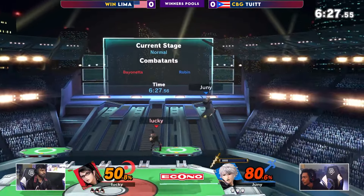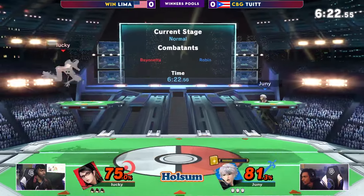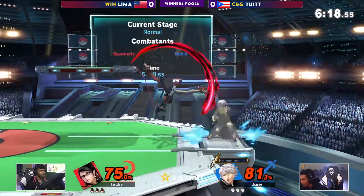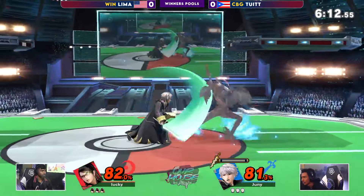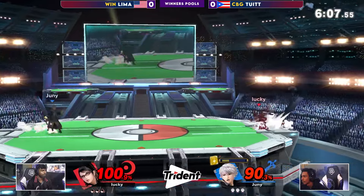That's definitely going to take a lot of damage, but only 80% coming into it. Punished with that forward air. Yeah, Tua is going to struggle in the neutral a lot here, just based on those very slow stats that Robin has. Not a lot of airspeed, not a lot of ground speed. Meanwhile, Lima can fade in, fade out, use things like that ABK to whiff punish a lot more heavily, so you've got to be careful.